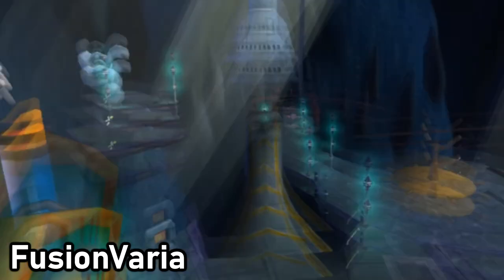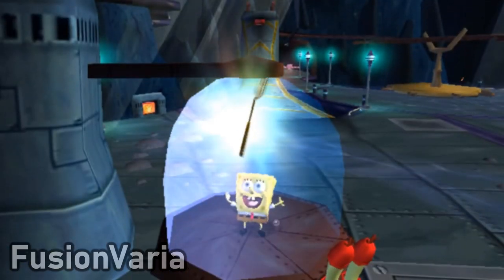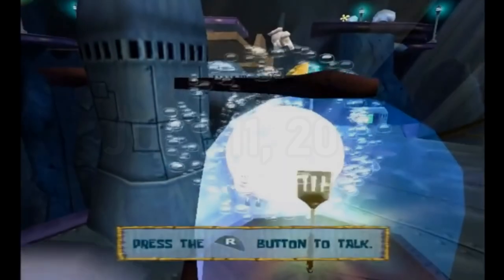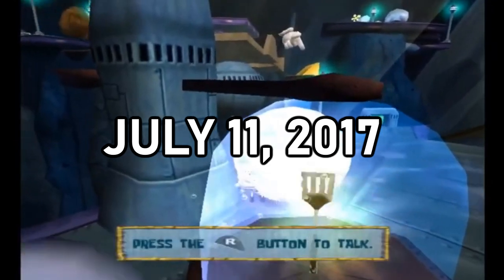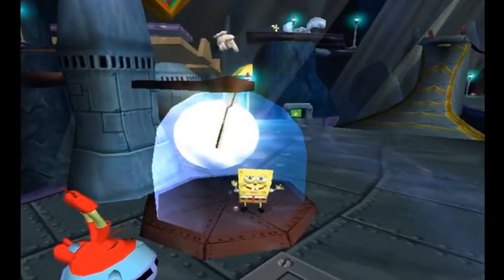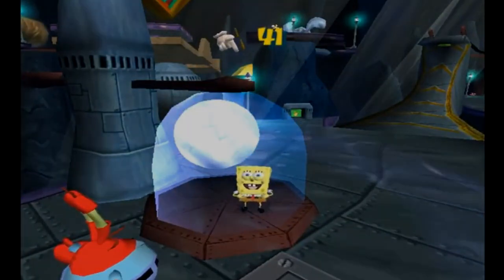A month later, Hazel managed to clip into the cage using hacks — the first time anybody had ever done it. On July 11th, 2017, Flairstar posted another ballroom clip. Although it was done without hacks, it was only doable on GameCube and was not consistent enough for any speedruns.